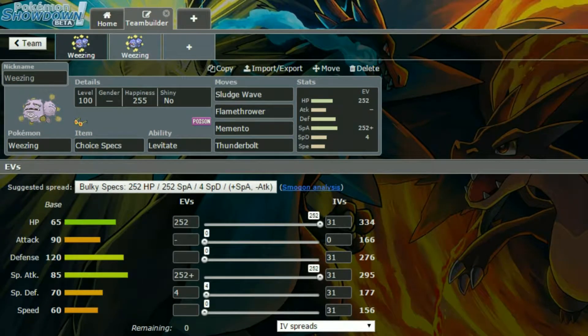Hello and welcome back to another episode of our Pokemon How to Use series. Today we're covering Weezing. Weezing is a very interesting one, a very good defensive one. I've got two sets for you today, hopefully you'll be able to use one. Let's get started.